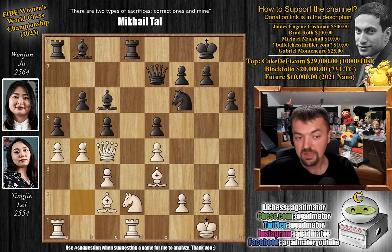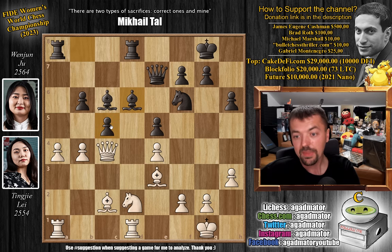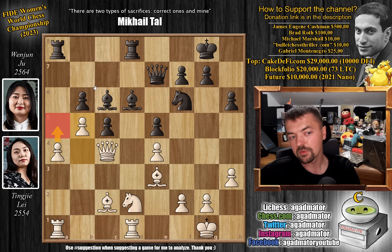Pawn to b6. We have pawn to b4, busting open the position on the queenside. A captures, c captures, and now bishop to d6, adding more defense to the c5 pawn. But now pawn to b5 — this is what Leitingje wanted all along. At some point she will play a5, which will either allow her to create a passed pawn by capturing on b6, by advancing to a6, or if b captures on a5, the b-pawn will become a passed pawn. So bishop back to d7.